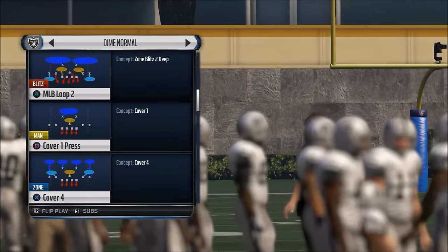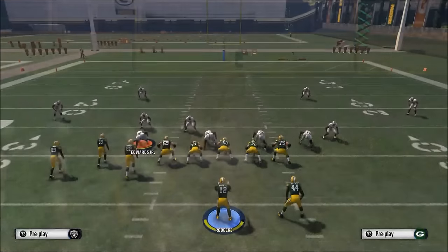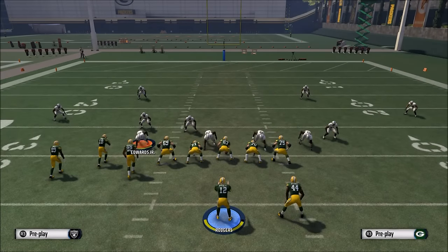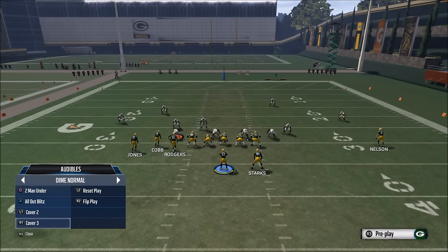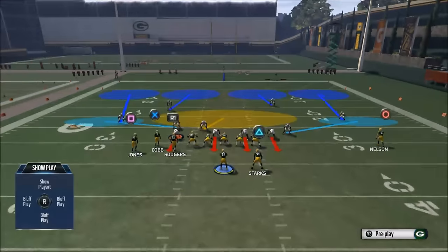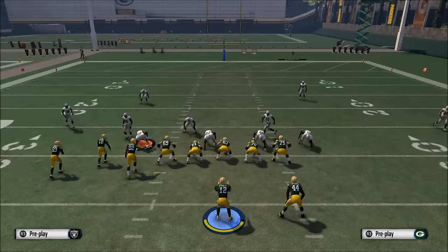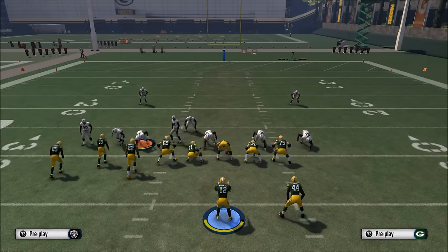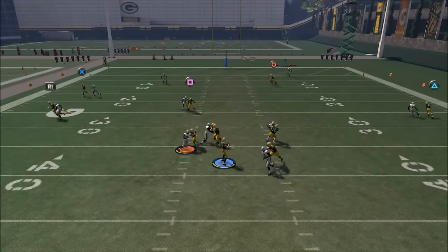The second thing we're going to do is come out and face dime. We're going to call Dime Normal and call the play cover four. What this does is on defense, we now have the opportunity to call cover two man, cover two, cover three, and cover four. So we have access to all the coverage trees so we can run this play against all of those. What I would recommend is you just run the play - we'll call man coverage, run it, and we're going to take a sack.